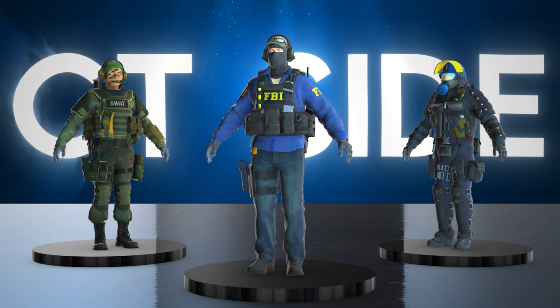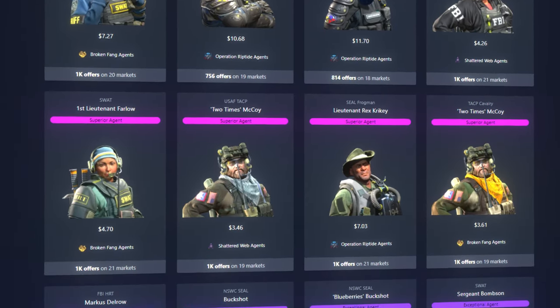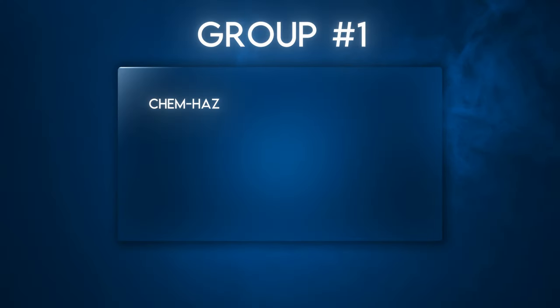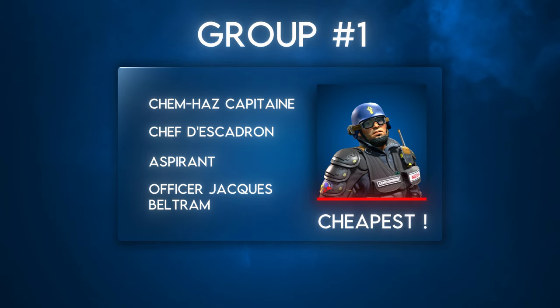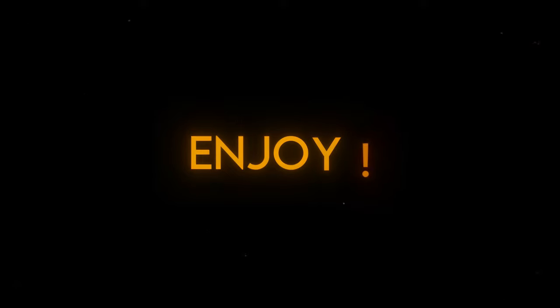You might be thinking: aren't the arms of a bunch of the agents the exact same? And the answer is yes. So I went through all 29 CT-sided agents and sorted them into 19 uniquely sleeved groups. I'll list every applicable agent for each group, and only factor in the price of the cheapest one for the combo total. All prices will be based on third-party lowest listings according to Price Empire at the time of this recording.